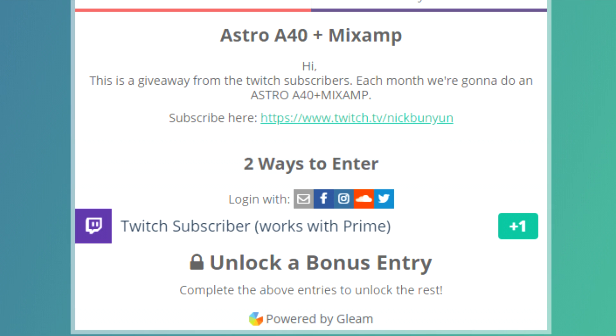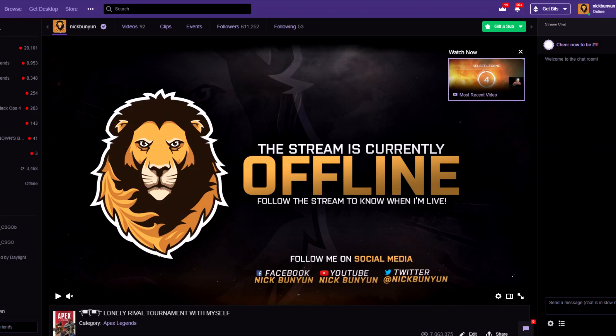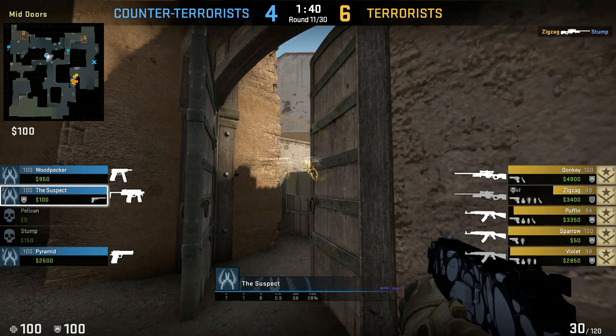If any of you are a Twitch subscriber, make sure to enter the Astro A40 plus MixAmp giveaway. The winners of last month already got their stuff — there's only like two days left, so good luck.